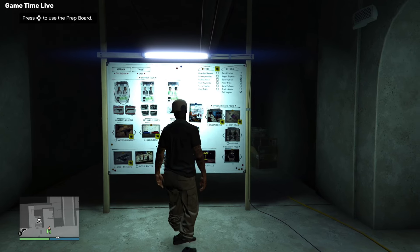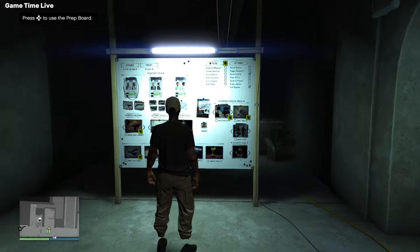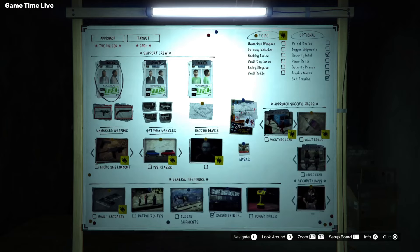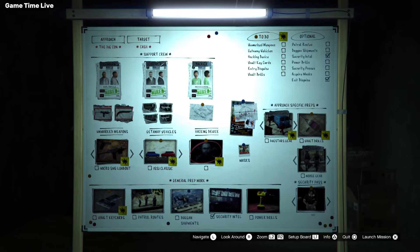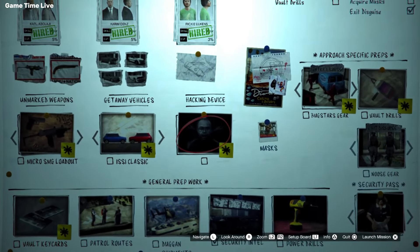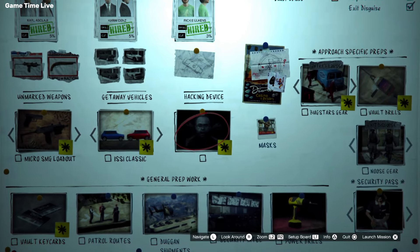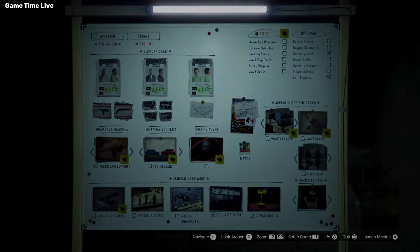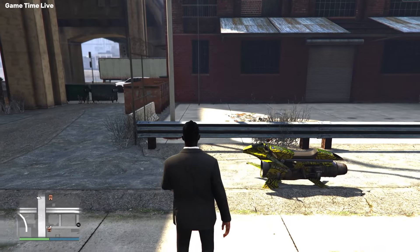Getting the FIB badge uses a mission from the Diamond Casino Heist. You need to make sure that you have set your approach and then unlock the second board. You need to select your vehicles and your weapons, and if you select the hacker you should unlock the mission called the Hacking Device.